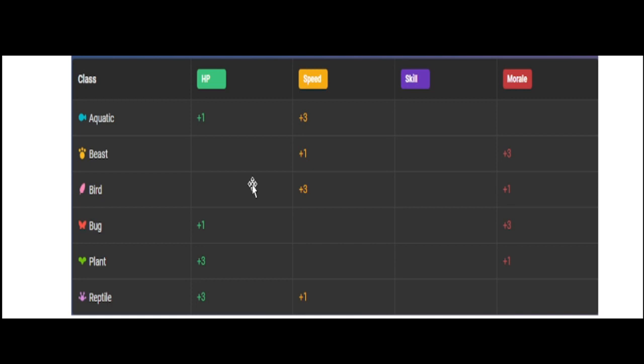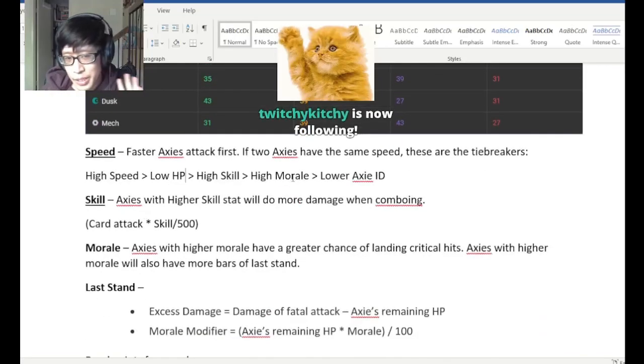So what that ends up equating to is that if you have an aqua bird eye or ear, it actually makes your Axie slower in the speed tie. If your bird has an aqua eye or ear, it will have more HP — so after speed is all done, it goes to HP and that bird loses the tie.